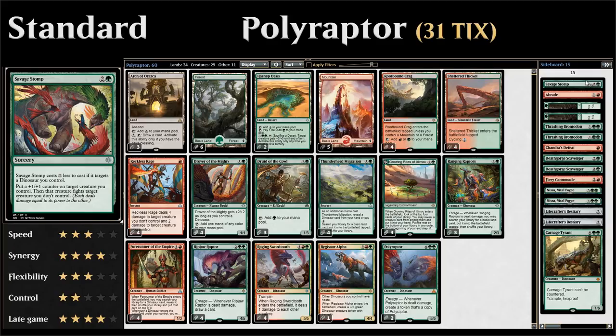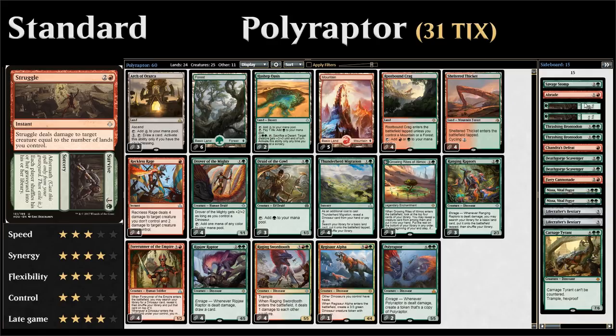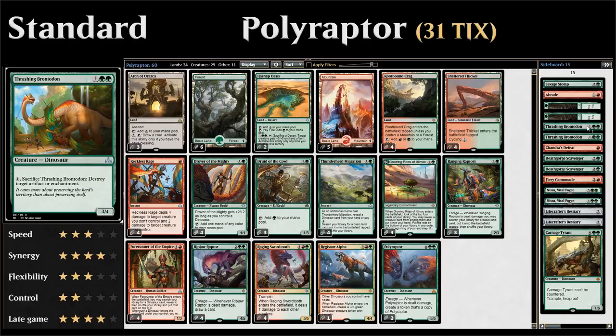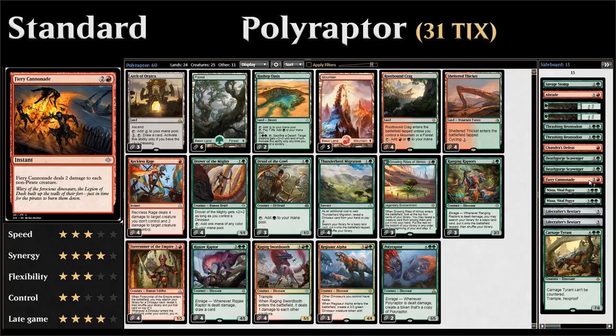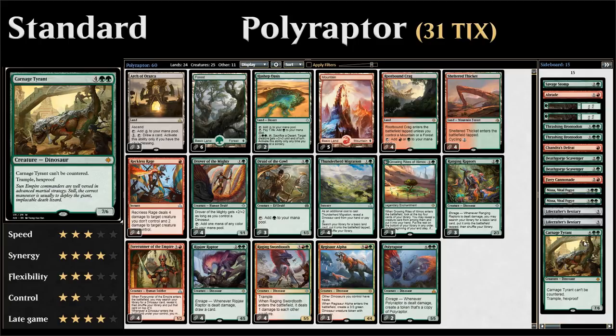Looking at the sideboard: Savage Stomp — great with our dinosaurs; Abrade — can deal with artifacts; two copies of Struggle/Survive — mainly for recursive creatures like the Scarab God or Rekindling Phoenix; two copies of Thrashing Brontodon — great dino that handles artifacts or enchantments; Chandra's Defeat against red decks and Glorybringer; two copies of Deathgorge Scavenger against aggressive and graveyard decks; Fiery Cannonade — a great sweeper that doesn't kill our own creatures and can enable Enrage. We also have two copies of Nissa, two copies of Lifecrafter's Bestiary for card draw, and Carnage Tyrant which is difficult for control decks to answer.